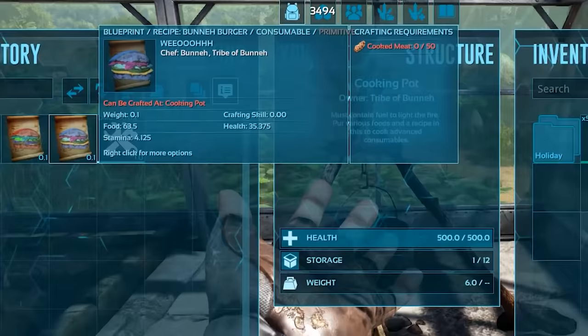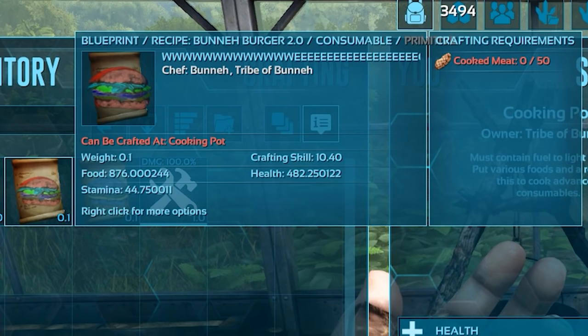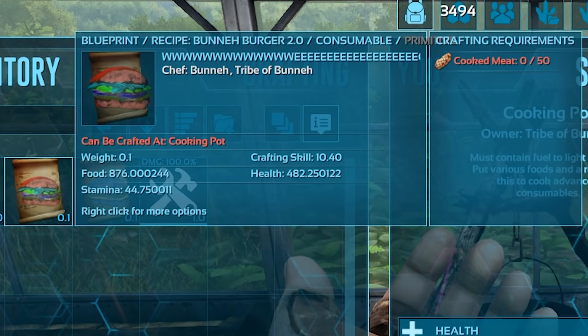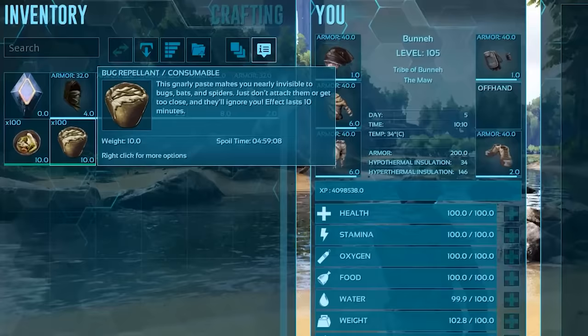Additionally, increasing your character's crafting speed attribute directly affects how good the custom food recipe that you make will be. Check out the first recipe that we made using zero crafting skill and compare it to the recipe we made with max crafting skill. Because of this, it might be in your best interest to mind wipe your character before creating your food recipe and dumping all of your attribute points into crafting speed to acquire the best recipe you can get.